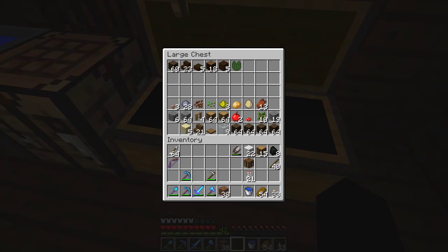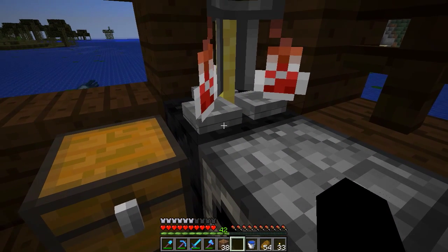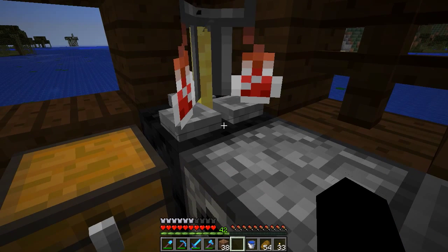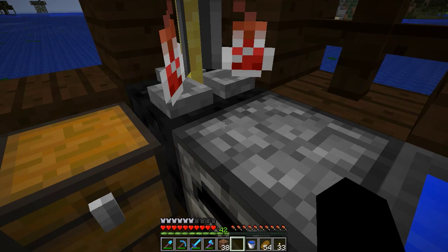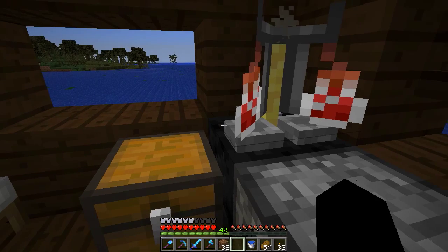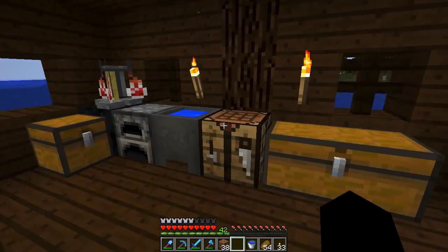I can't put any nether wart in there. Fine. Well, I guess I could make a potion if I have spider eyes — which I don't have. Because a fermented spider eye in here without any nether wart still gives you a potion — it gives you the potion of weakness, which you need to fix zombie villagers. So I need ingredients basically.